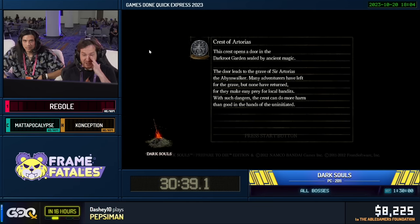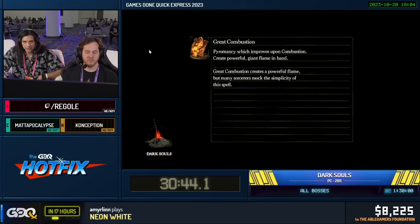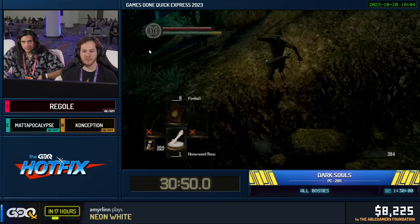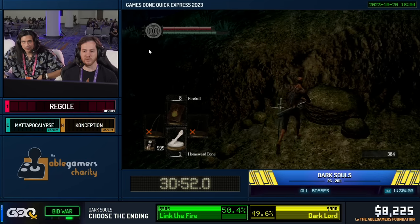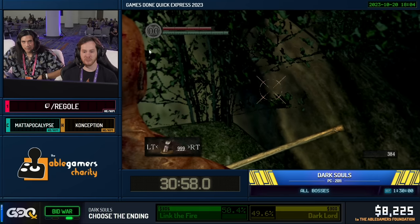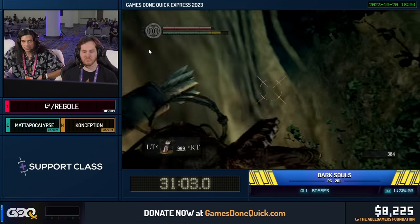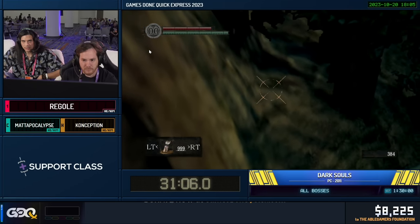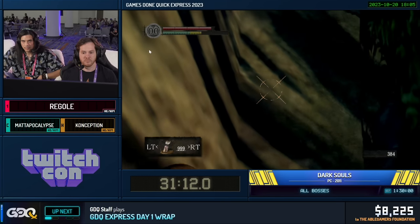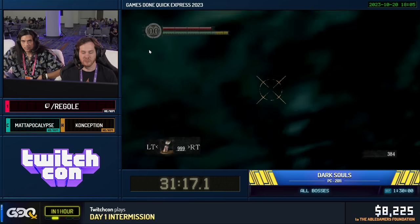I'm trying to get on a seam here — it's a very skinny little pixel to stand on. I fell off. This might be my least favorite skip. You'll see he's doing some visual cues with the bow, then just rolling forward. He wants to get himself in the perfect position so he can go around the fog gate. I'm taking it a little slow because I don't want to redo this.